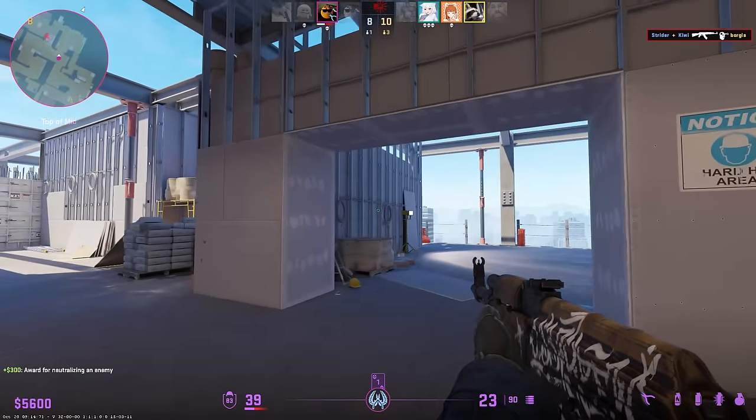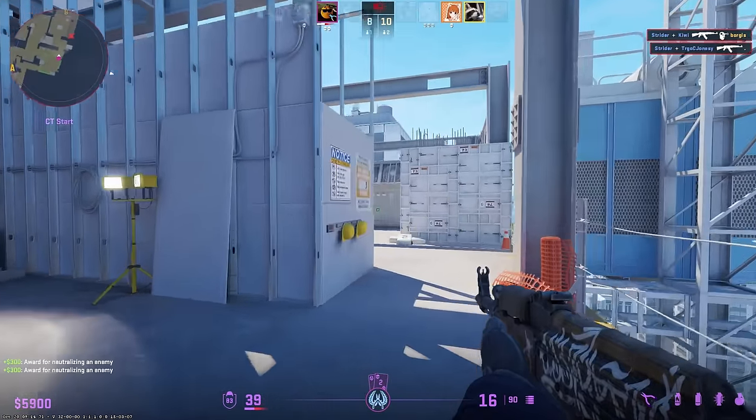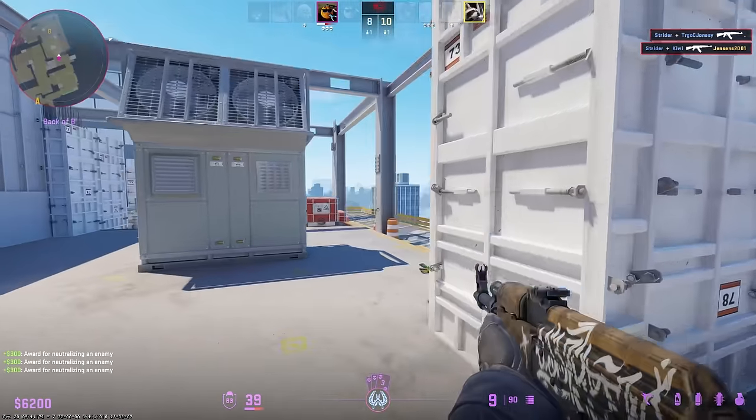Next up, the AK. Obviously this is going above the AWP. The AWP is better in certain scenarios, of course, but it's the AK — it can one-tap headshot, the recoil is really not that bad, and the accuracy is pretty good. Tapping is very accurate. It's a really, really good gun.